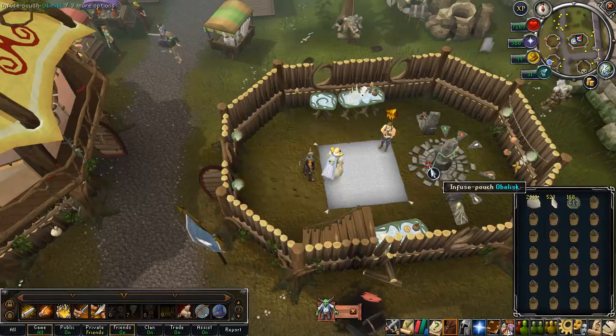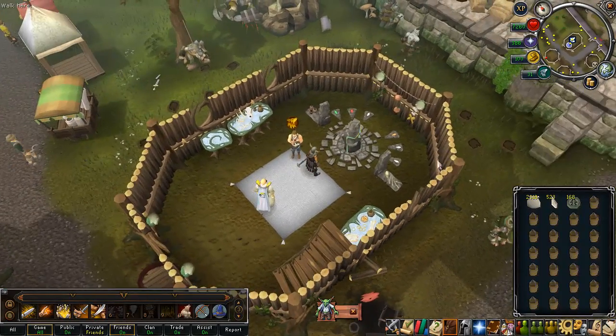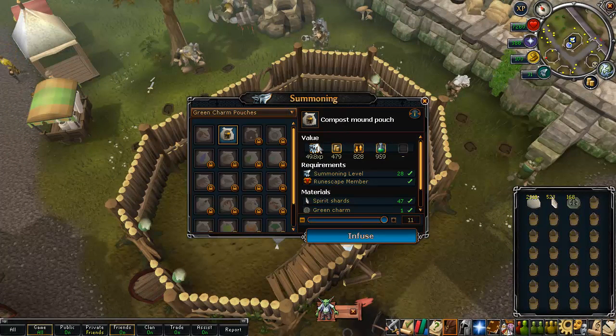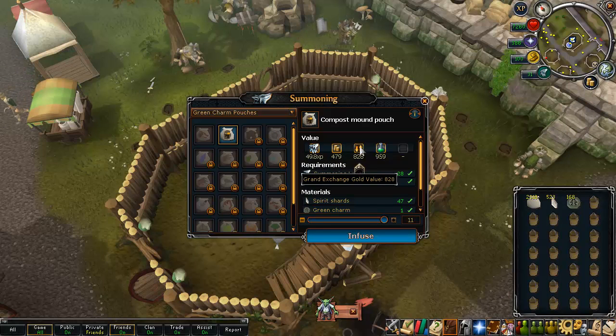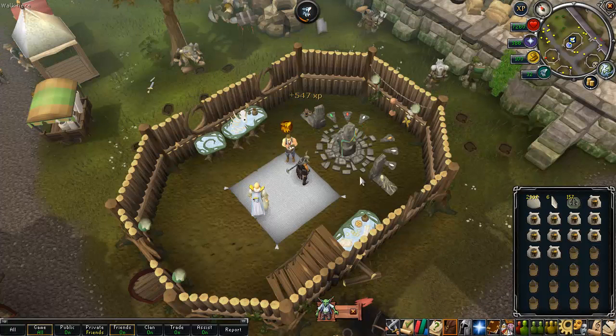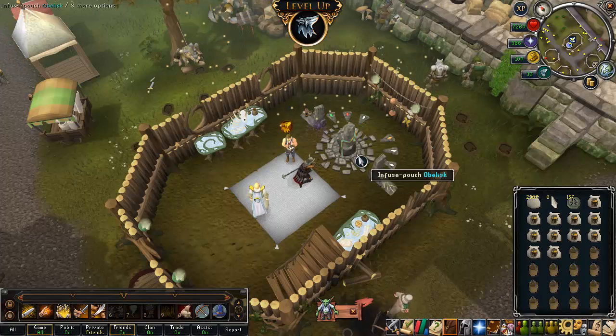We're going for the compost mound pouch. We get 49.8 XP per pouch. They're worth 479 gold in the store, 828 on the Grand Exchange, and 959 when alching — which is probably what I'll end up doing to get some magic XP. You need level 28 summoning for these. Let's infuse them.